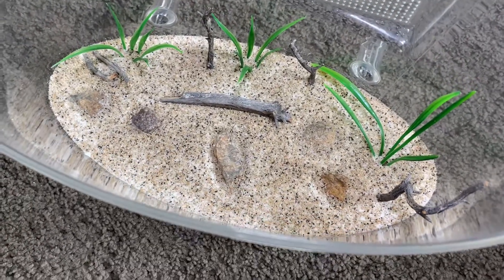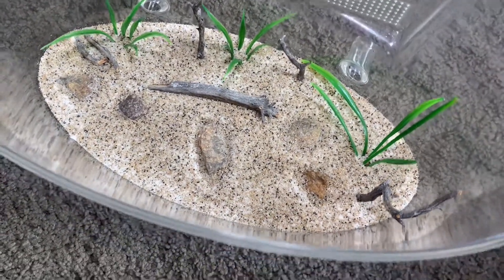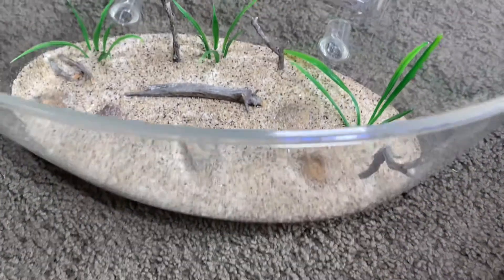Next we have to prepare the little fluon and hook up everything else, and then we'll be able to introduce the ants into the outworld.